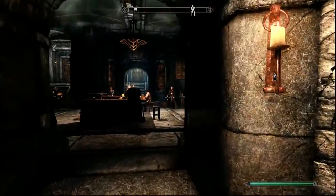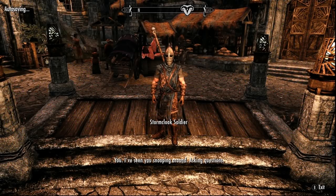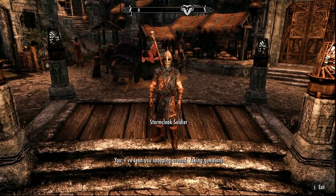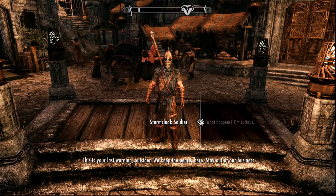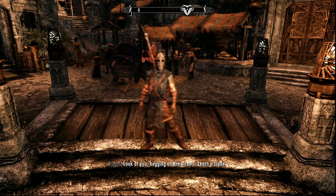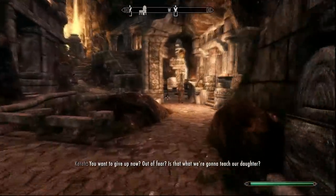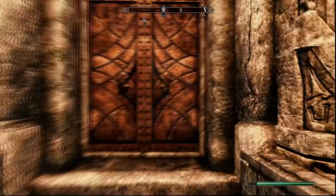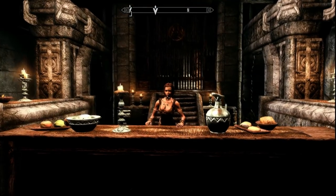Let's go to the treasury house in Markarth. You'll then get confronted by a Markarth guard who warns you to back off and stop snooping around. After the confrontation, head across the marketplace and upstairs to the Silverblood treasury house.